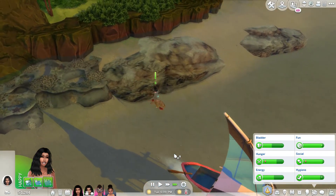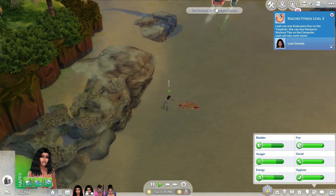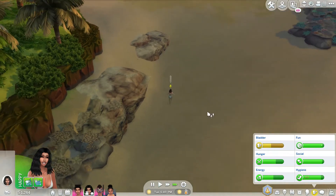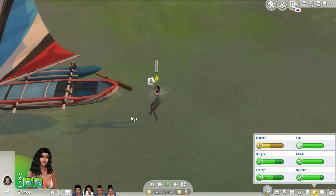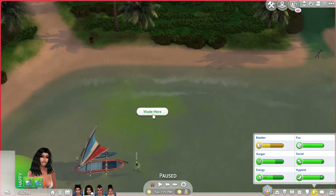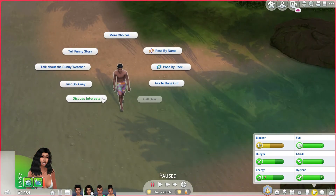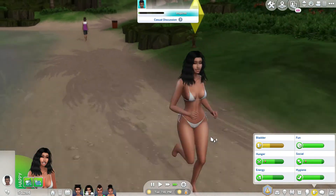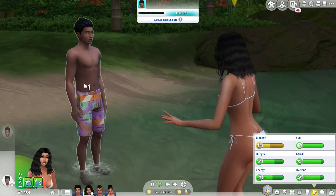We're going to sail around on this but no one's on it. Why is it going and no one's on it? Is that because of the wind? I think it's someone else's boat. Let's have Leah meet someone. Who is this? Tamati. Let's tell him a funny story. She's single, she's not settling down anytime soon. But he is really cute, so who knows? Maybe we will settle down.